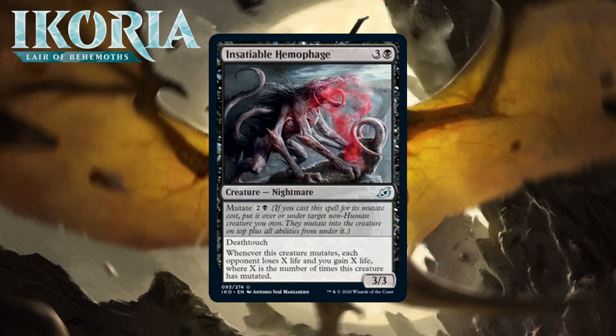Next up it's Insatiable Hemophage, which for three generic and a black is a 3/3 nightmare at uncommon with Mutate for two generic and a black. It's got deathtouch, and when it mutates, each opponent loses X life and you gain X life, where X is the number of times this creature has mutated. A four-mana 3/3 deathtoucher is usually a C or C-. The Hemophage can drain the opponent every time you mutate, and being able to staple deathtouch onto stuff will be nice. The mutate payoff isn't the most exciting — the first time you do it won't be a big deal, and stacking it seems dangerous because you're opening yourself up to three- and four-for-ones just to drain your opponent for two or three life. Overall I think this is just a fine black card; I'm giving it a C.